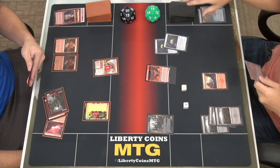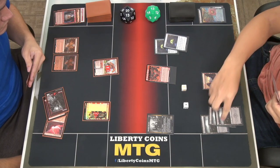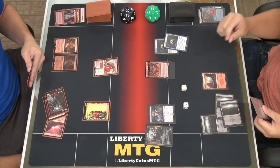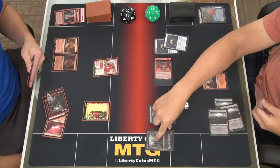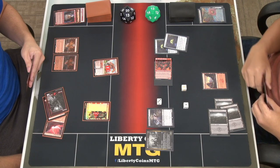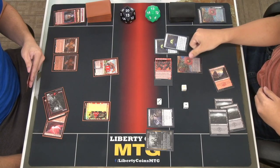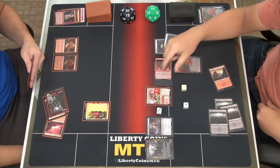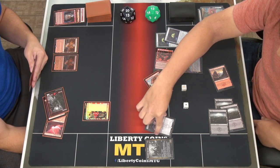Untap, draw. I'll choose a color with Nicol Bolas. I'll pay two mana, play Tenacious Underdog. Then pay one mana, tap Kiki-Jiki to copy Blood Tithe Harvester — it has haste and gets sacrificed at the next end step. Then I'll pay one mana and Claim the Firstborn on your three-drop. I had another one in hand I was thinking of discarding.